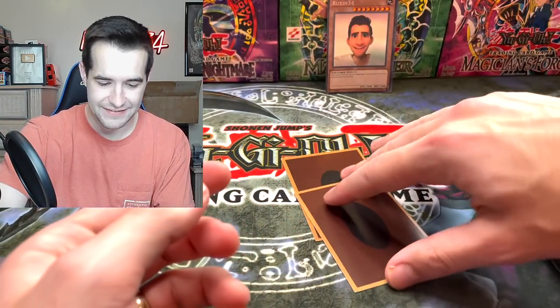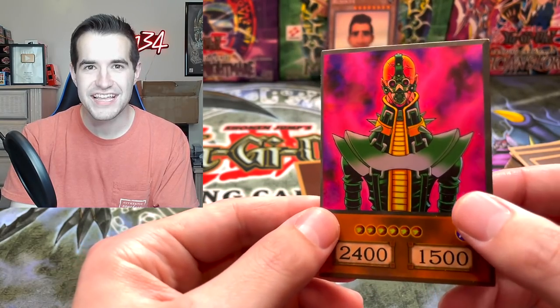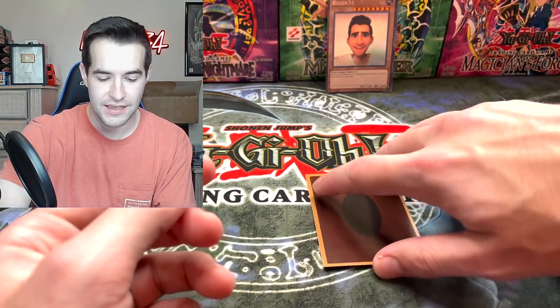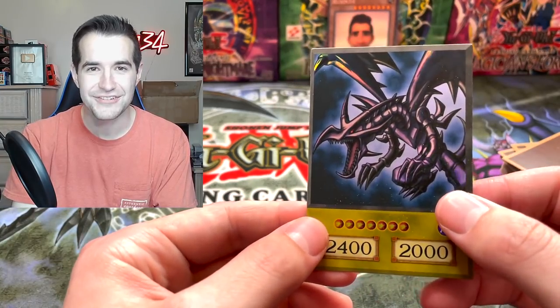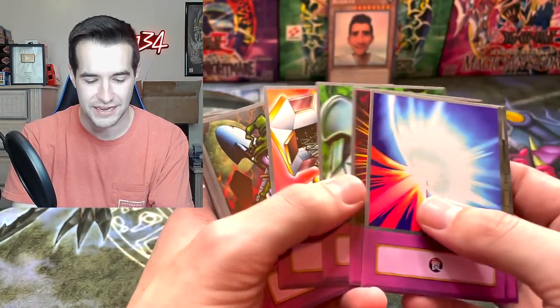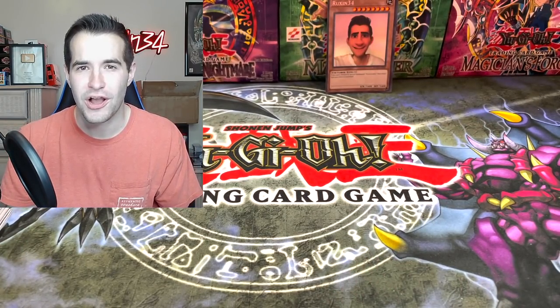Time Wizard. We got two more cards - we know the top one, so this is the last reveal. Jinzo. So we got two Jinzos - we got a Jinzo and a Summon Skull at the beginning, and then we got Red Eyes Black Dragon. That's pretty cool. We got a whole Joey deck - I didn't even realize that's what this was at the beginning. That's super cool.